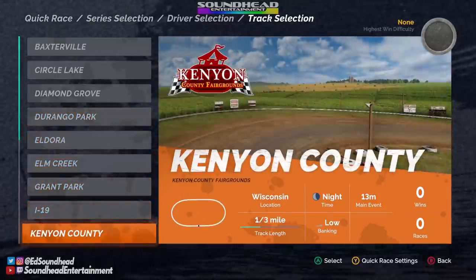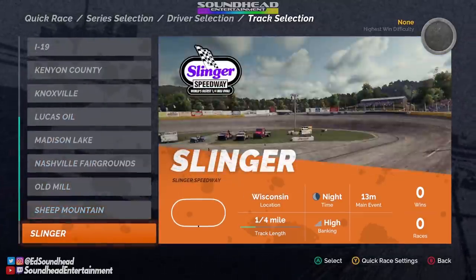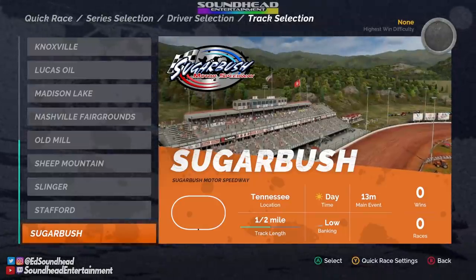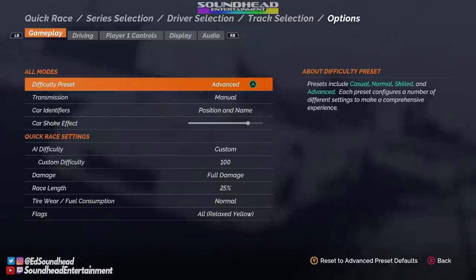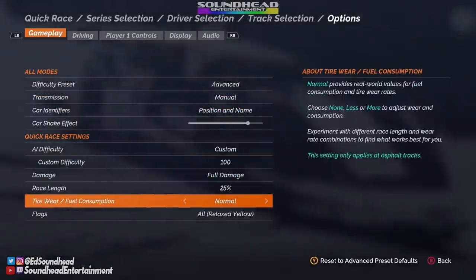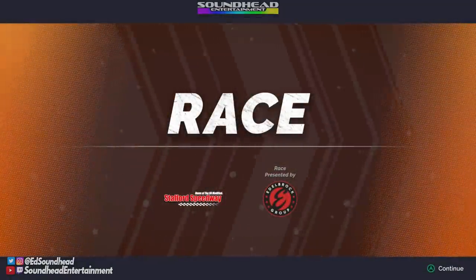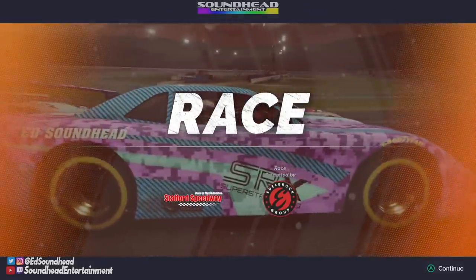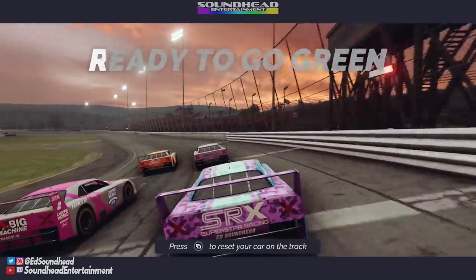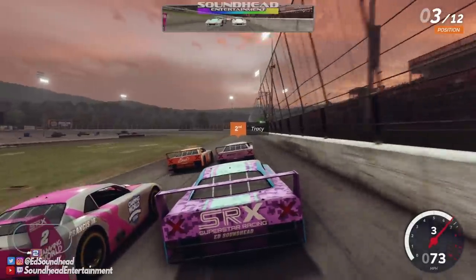Now we can look at the track assortment and you'll see that some of these are very much real and some are just down the road from the fountain of youth, so we've got a nice little mix to pick from. Today we're going to mess with Stafford because that's where SRX is going to kick off. We'll make sure our settings are good to go. Looks like we're going to be on the second row at Stafford Speedway, a racetrack in Connecticut that I know nothing about — but the universal task at most racetracks is to get to the finish line before everyone else.